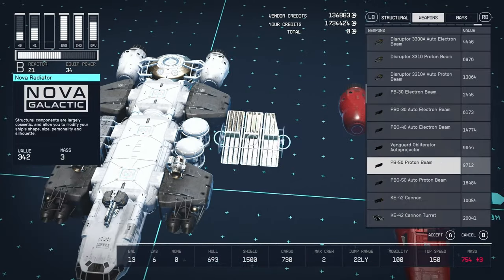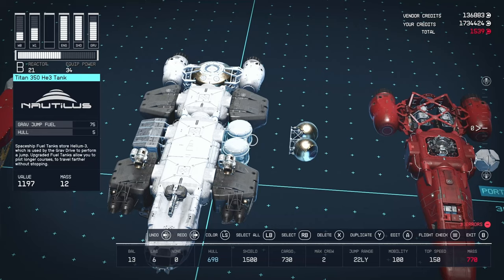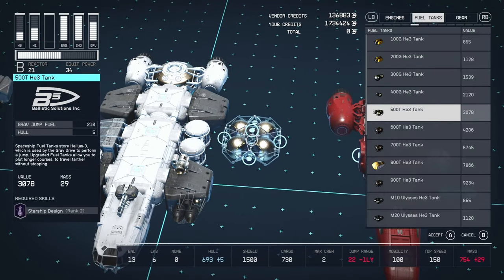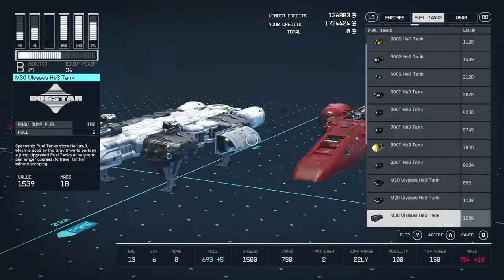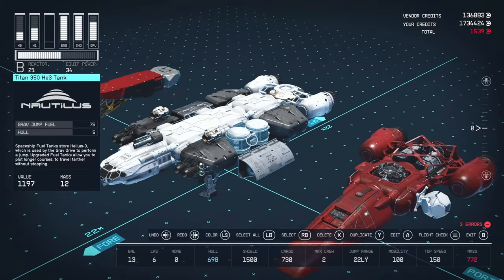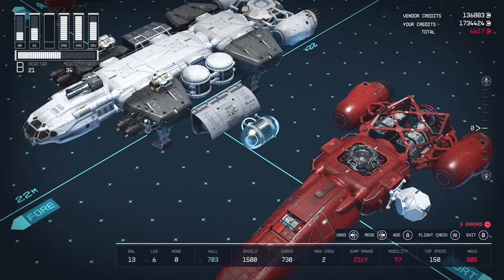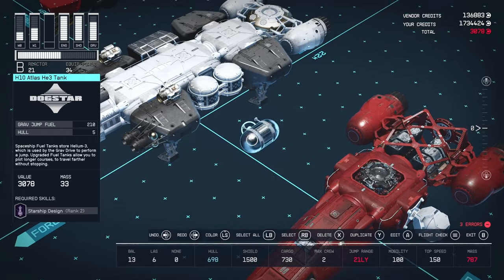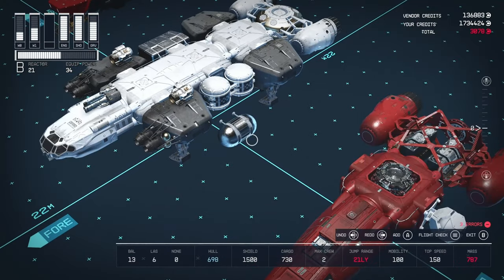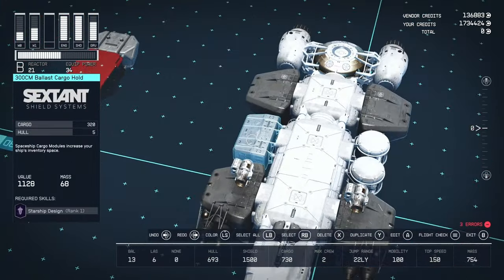We have a single Titan H-350 HE tank from Nautilus — 75 grav jump fuel, and it weighs 12 mass. You could swap to a 100-fuel tank, or go bigger — there's one at 210 fuel but it's almost three times the mass, so you'd lose about a light year of jump range. There's also a 300 CM Ballast Cargo Hold from Sexton Shield Systems providing 320 cargo.